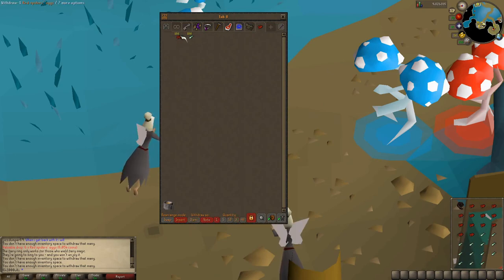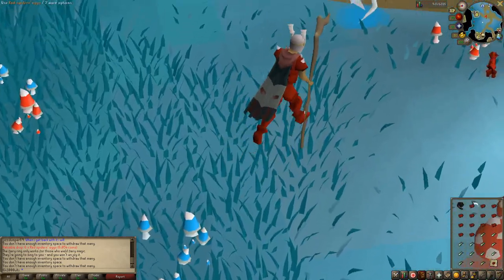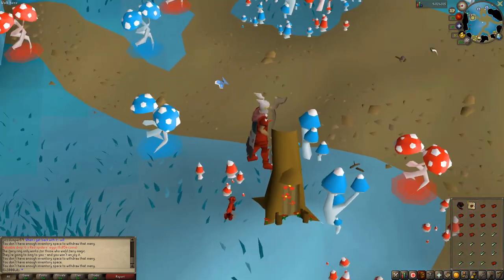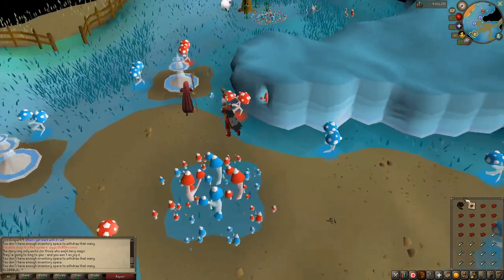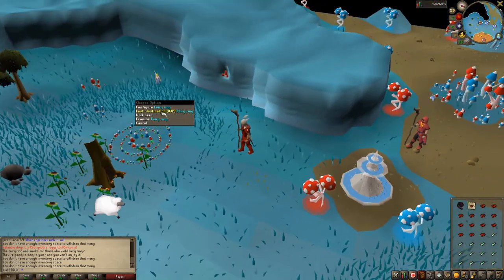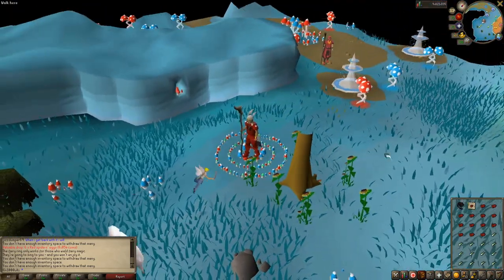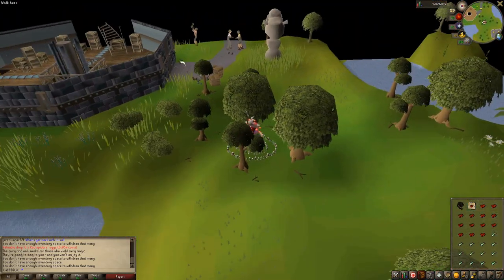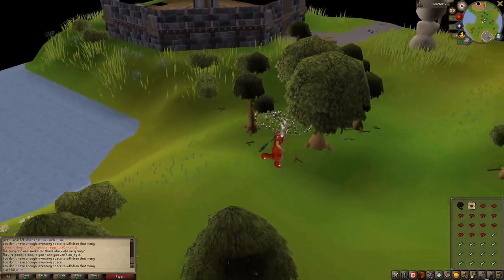Make sure you take out one red spider egg that is noted, so you could pick up the drops. It's just wasted inventory space otherwise — you might as well use it to have a nice little stack there, and then you could see how much you're getting through the whole method and see where you're at. Let's start the method. I will start the timer once we're down there.